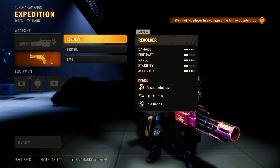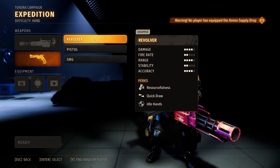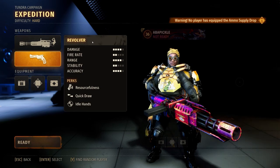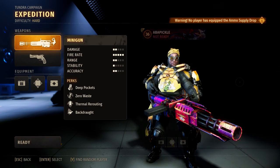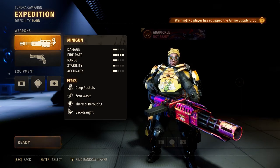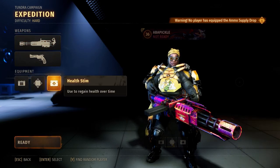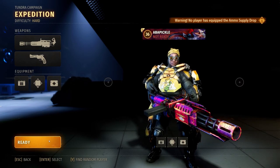For the secondary, it's up to you — some people prefer the pistol, some the revolver, some the SMG. I'm going to bring the revolver because with my build, a critical kill refills the magazine, which helps the minigun given its long reload. Because of the minigun's ammo capacity, I recommend bringing the ammo kit, the equipment drop, and the health stem.